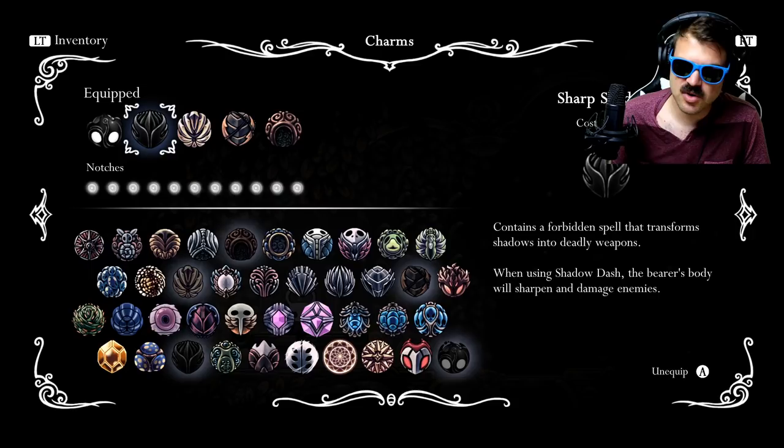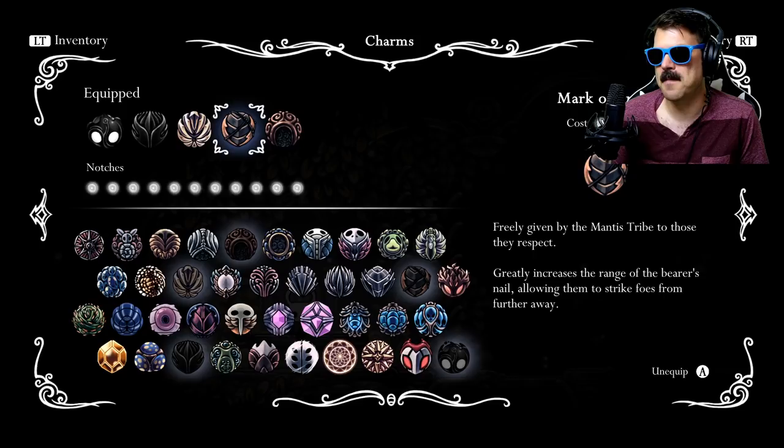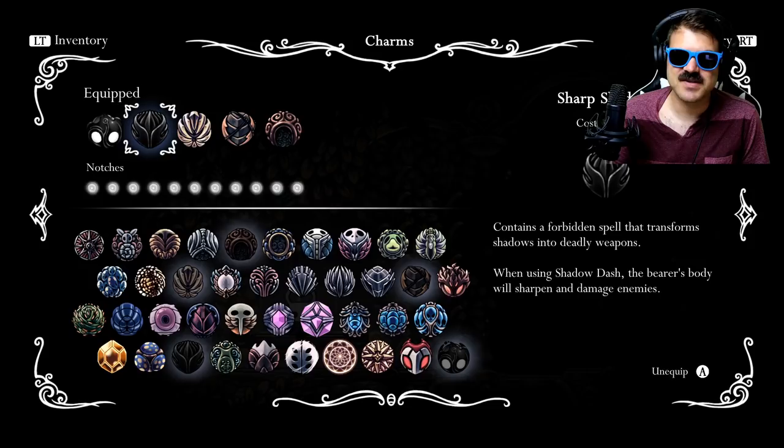What we're going to do is make sure we have the correct charms on. Typically when I'm going through the Pantheon of Hollow Nest in general, I'm running Sharp Shadow, Unbreakable Strength, Mark of Pride, and Shaman Stone.